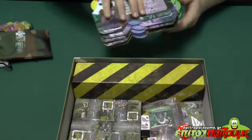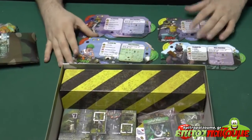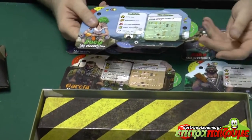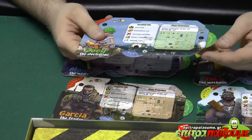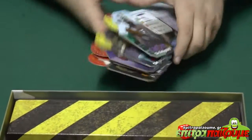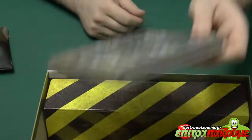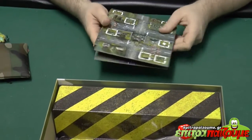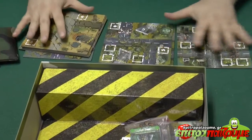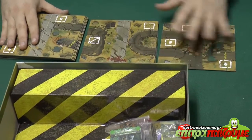These are the character sheets that you can see. We have dials that we can use throughout the game to configure what we do. We have five of them — five different characters in the base game — and we also have big tiles that we use to make the city, to form the city. And from the back of the tiles we have also the wasteland.